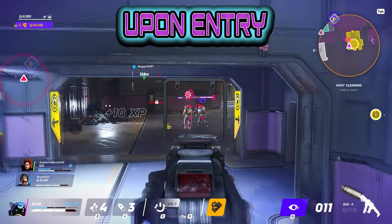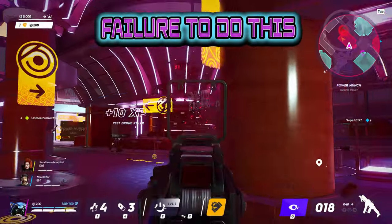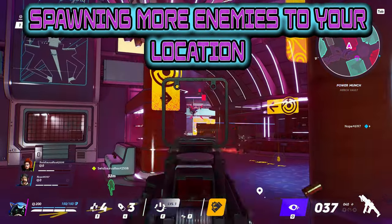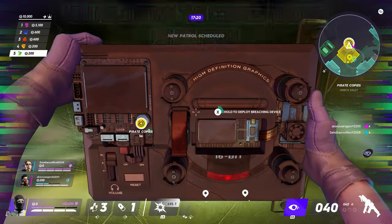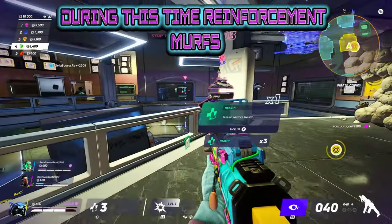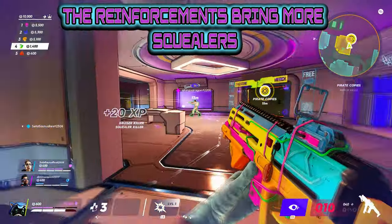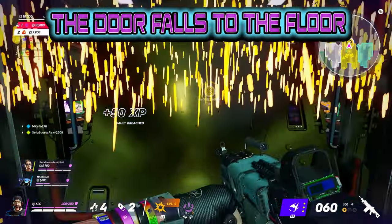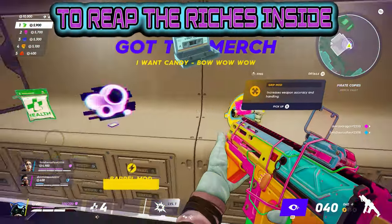When entering the vault area, be sure to take out the Squealers upon entry — they're the dudes with the red phone icons above them. Failure to do this will result in a lockdown, spawning not only a higher number of enemies to your location, but tougher enemies as well. Once you get to the vault door, you hold down the corresponding key or button to put up your vault breaching kit. During this time, reinforcement Murphs will be issued to your location. The reinforcements bring more Squealers, so be sure to take those out first. Once the breach has completed, the door falls to the floor, opening the vault for you and your team to reach the riches inside.